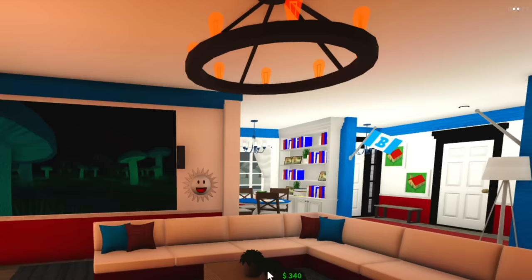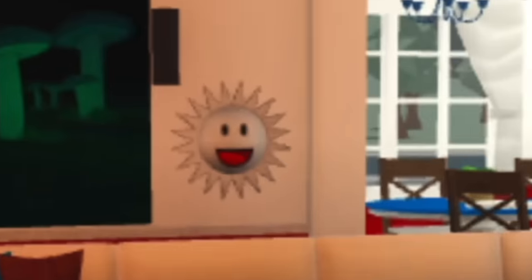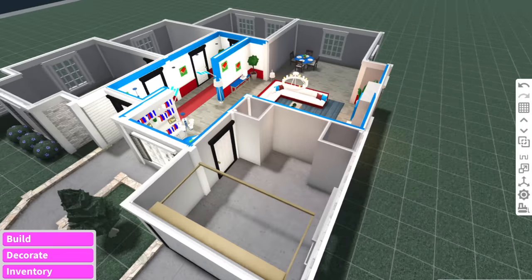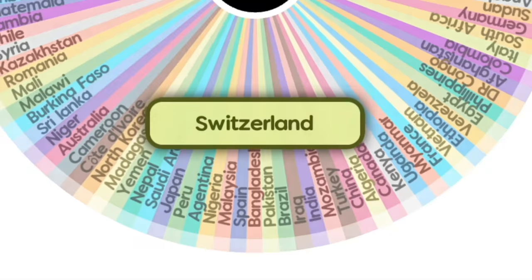Now we just need a nice chandelier in the middle because right now it is dark and those suns are looking really creepy. The Chile living room is finished, so now we can move on to the garage.